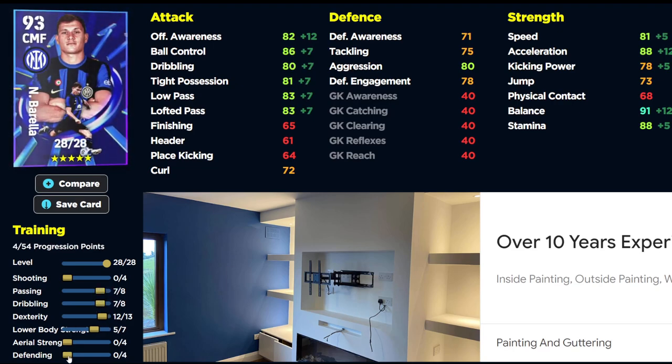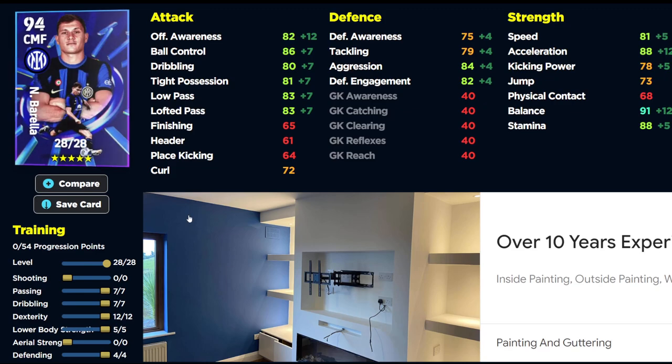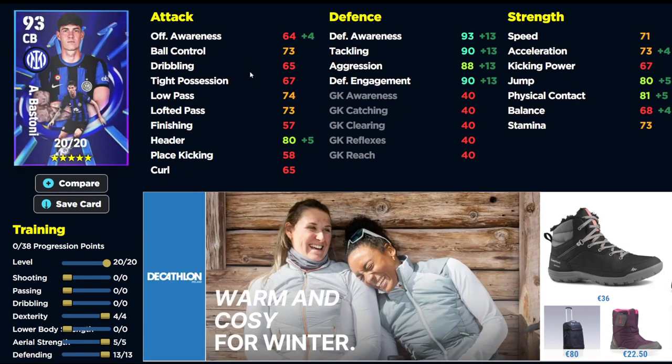Free player progression is still on, so try this build: 7 into passing and dribbling, 12 into dexterity, 5 into lower body, and 4 into defending. Just try that build as part of a three-man midfield — either a three-man central midfield with two side midfielders, right wingers, or left wingers.